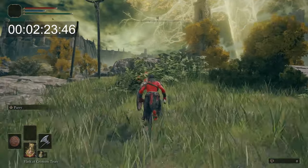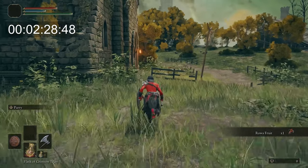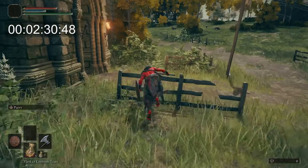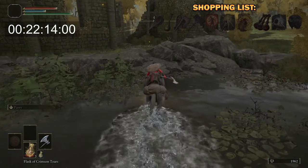In order to get there, we needed to head to the Altus Plateau, which meant we actually needed to get the Dectus Medallion before we started anything else. So that is where our run begins — heading over to Fort Faroth and also Fort Haight straight off the bat.